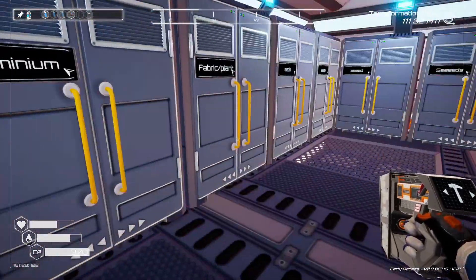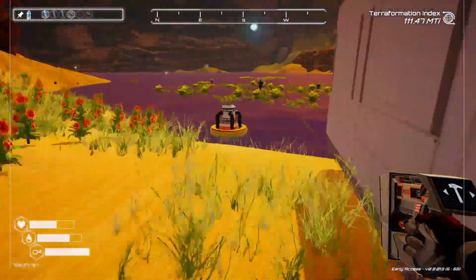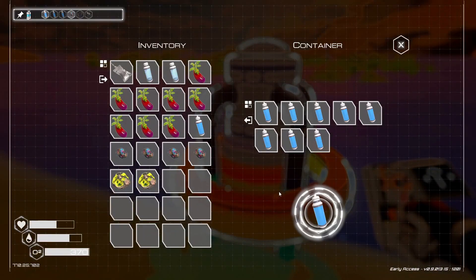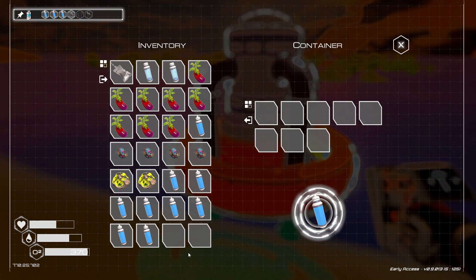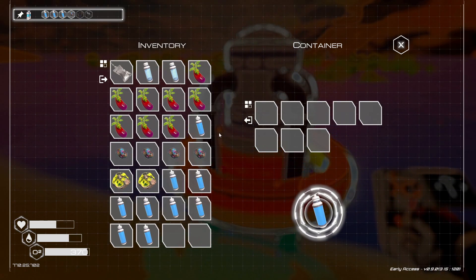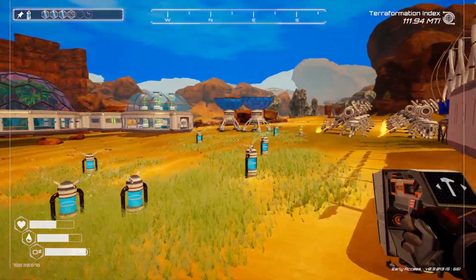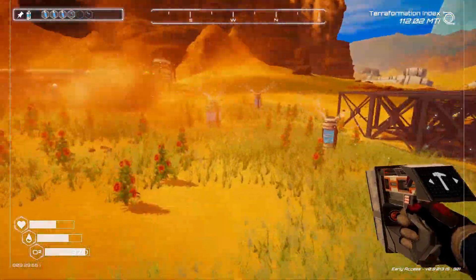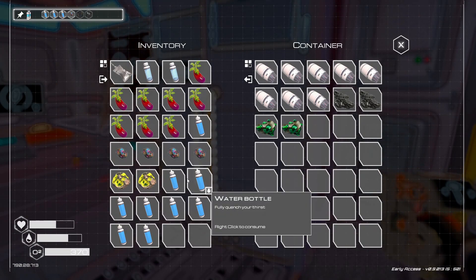I need some more sulfur, so we're going to have to go grab some more of that. Made 3 bottles per — 1 through 9. 3 more. It's faultless now — no, it's not. Cool.